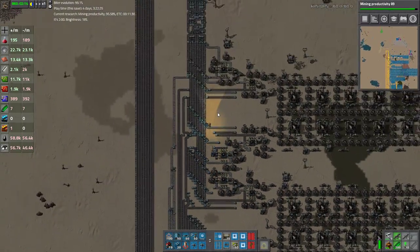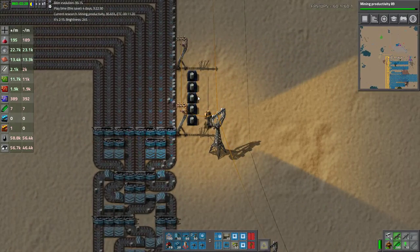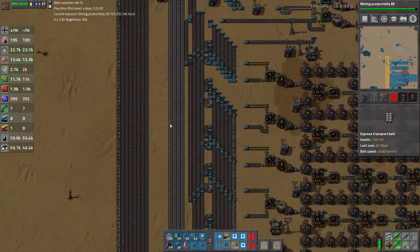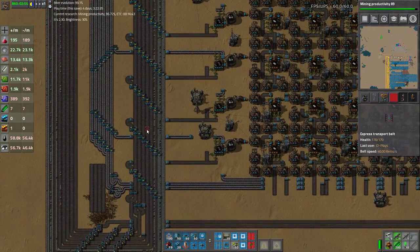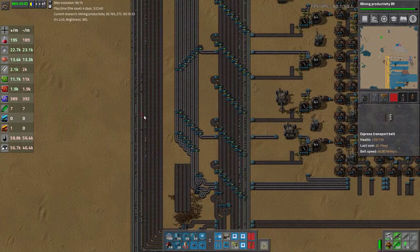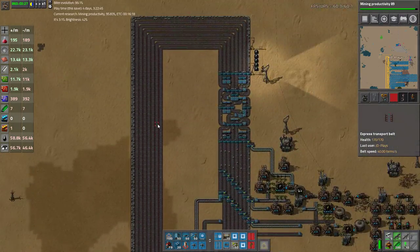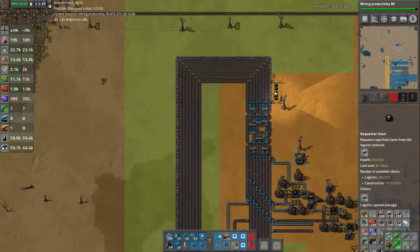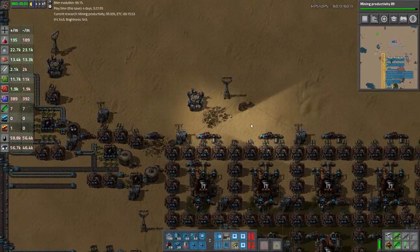It may need more empty barrels added to the system - that's something I don't know about, because it's definitely going to need more barrels. Even though it looks very, very full, basically I need half these belts - I need these belts 50% populated at all times. I'm probably also going to have to do something about trying to feed it on both sides of the bus. Anyway, so that's where we're up to with the oil base.